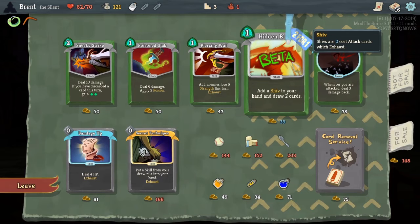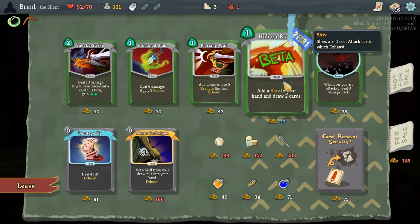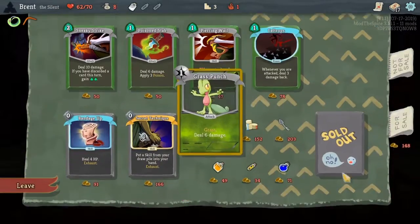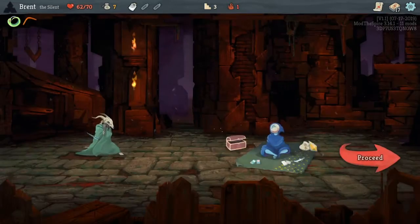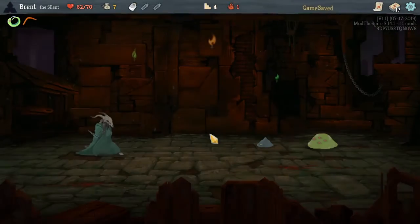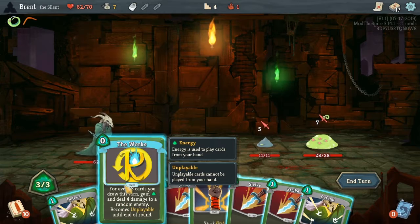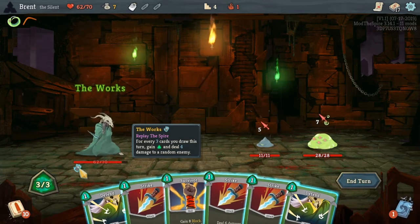We can still remove one of these garbage cards. I'll see how this does — I've never messed with The Works. I've seen it used in crazy ways. So I want to do The Works and then I want to play draw three cards, which I can't do.